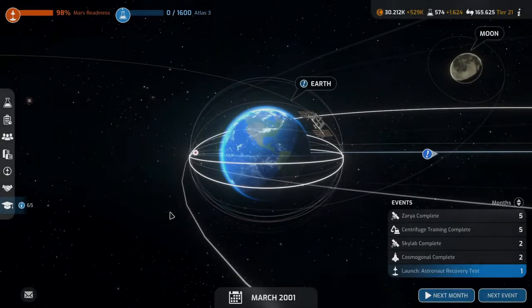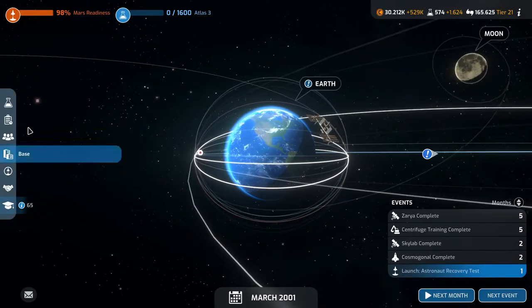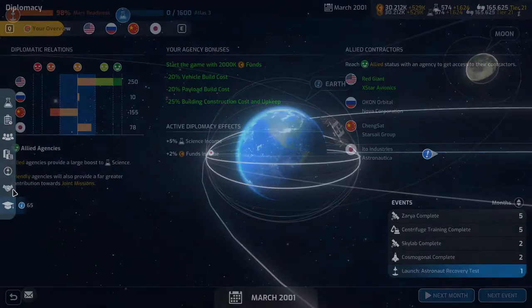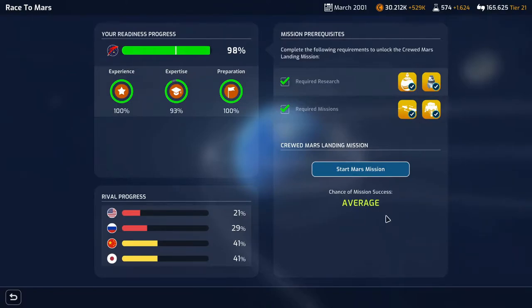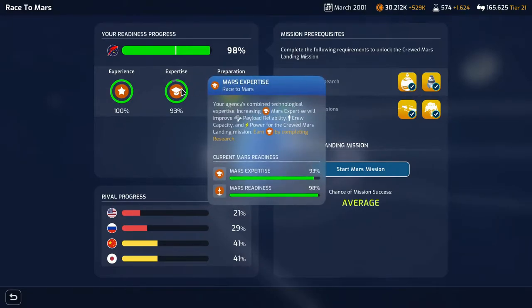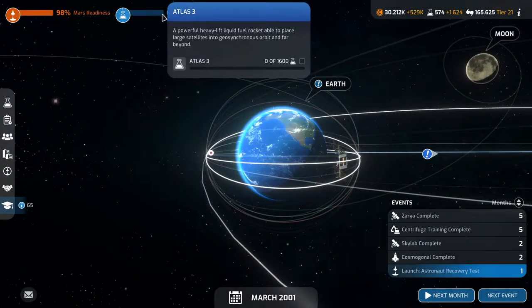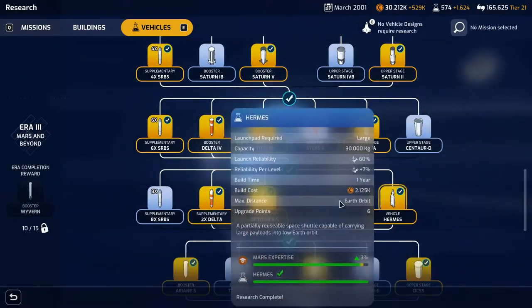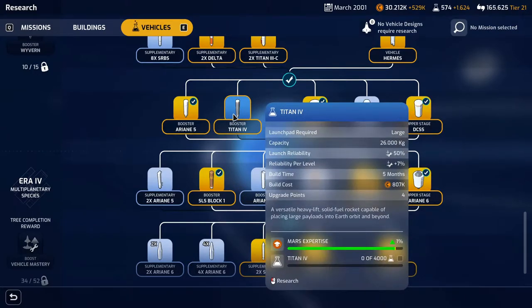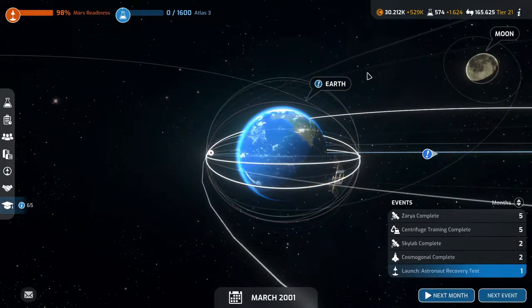Welcome back to Mars Horizon folks. We are doing okay - we're at 98% Mars readiness, but we still only have an average chance of success. So we're researching, because that's basically what we need - we need expertise, and that is earned by completing research. We are currently researching rockets because they take the least research and we can do quite a lot of them a lot faster than we can do buildings.